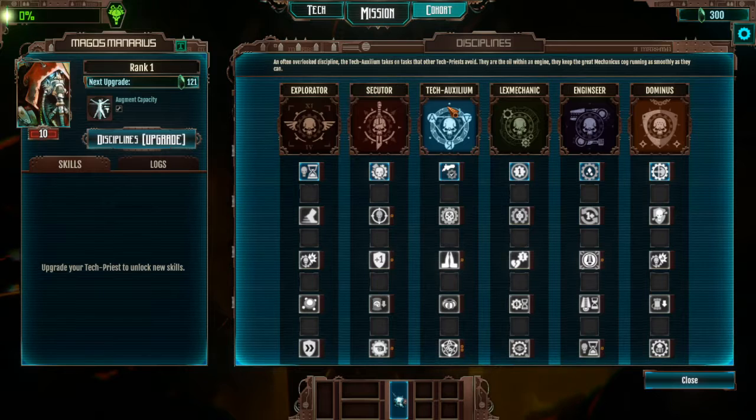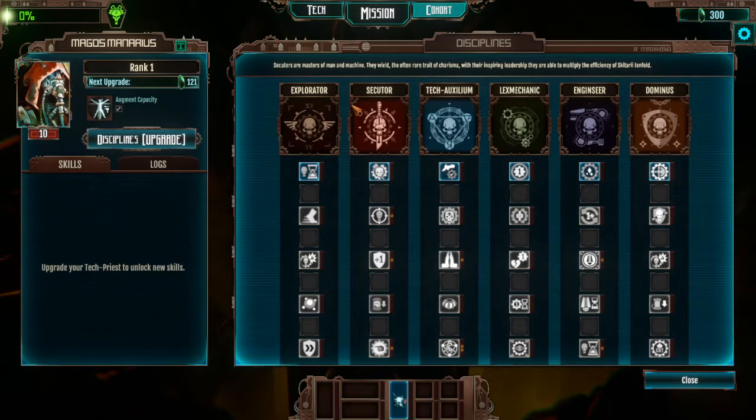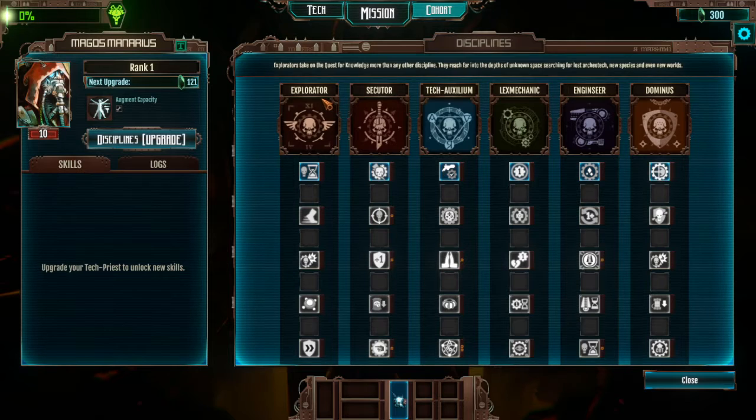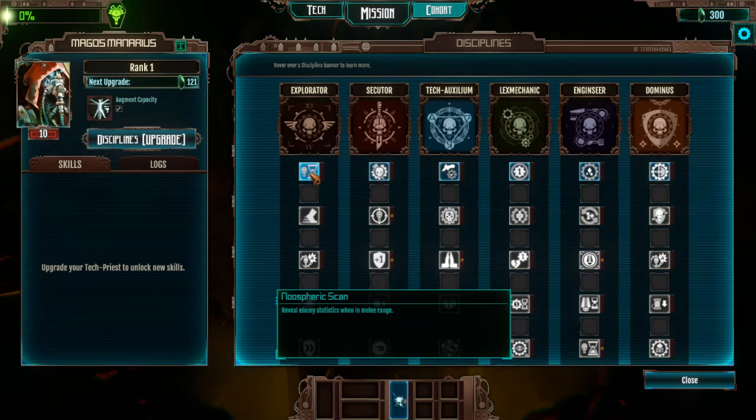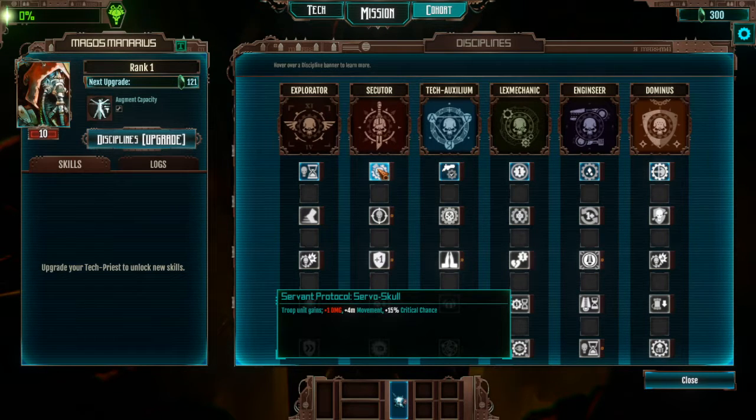Dex Exilium — I don't really know what that does. Secutor seems to multiply the efficiency of Skatari. For the Explorator tree, we've got Neuro-Spheric Scan, which reveals enemy statistics at melee range — that could be helpful. We also have troops gaining plus one damage, plus four movement, and plus 15 critical chance. Seems pretty good.